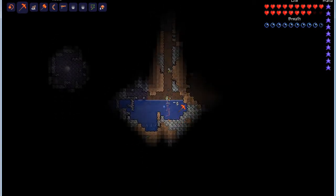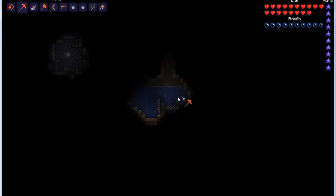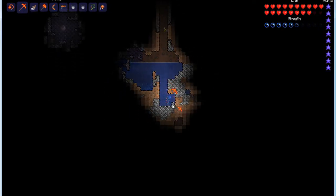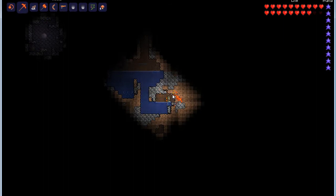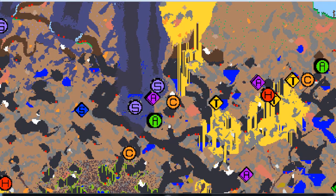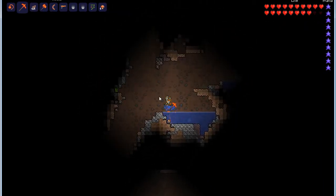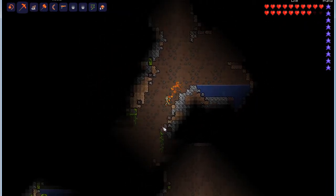So dig down all the way over here. We're going to dig down as far as we can. Make a little air bubble here so I can dig without drowning. Here we go — we have a cave over there, so we jump down. And look at this — here is the underground jungle!